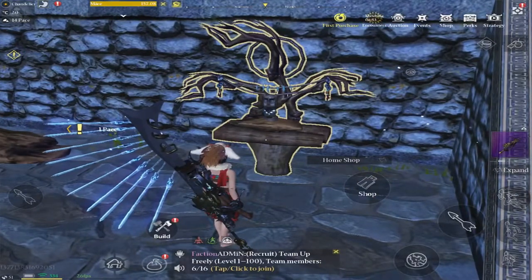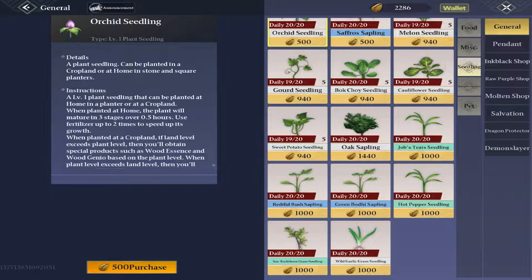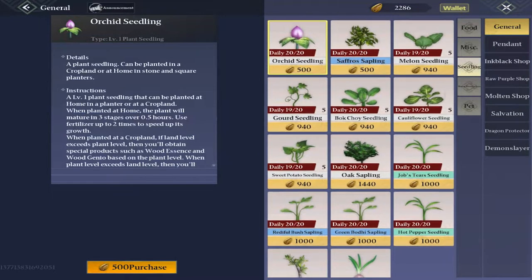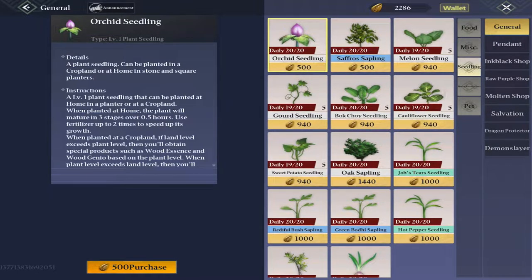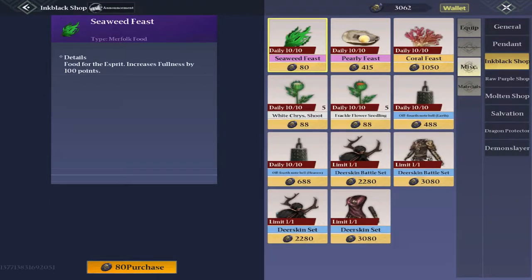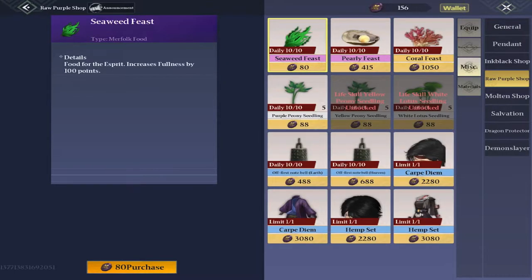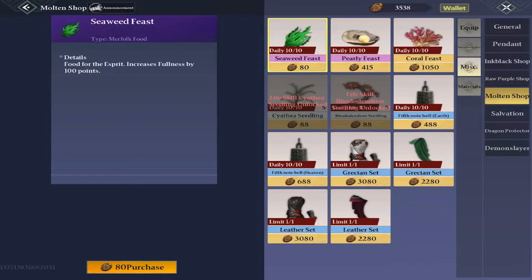First off we'll look at the seedlings, so head to your home shop. If you go into the general tab under seedlings you'll find a list of seedlings there. The ones we're looking for are the crop seedlings: the melon, gourd, bok choy, cauliflower and the likes of those. We also have flower seedlings in the other shops, which can be used to grow flowers to create flower bouquets.